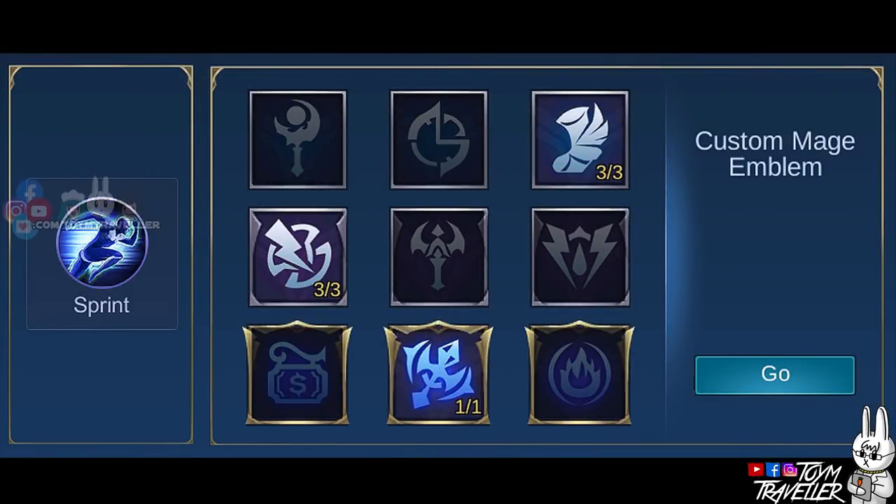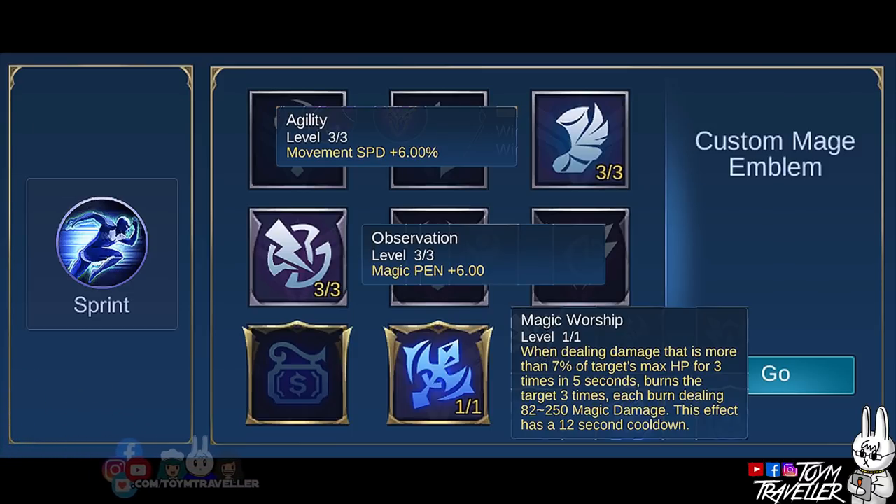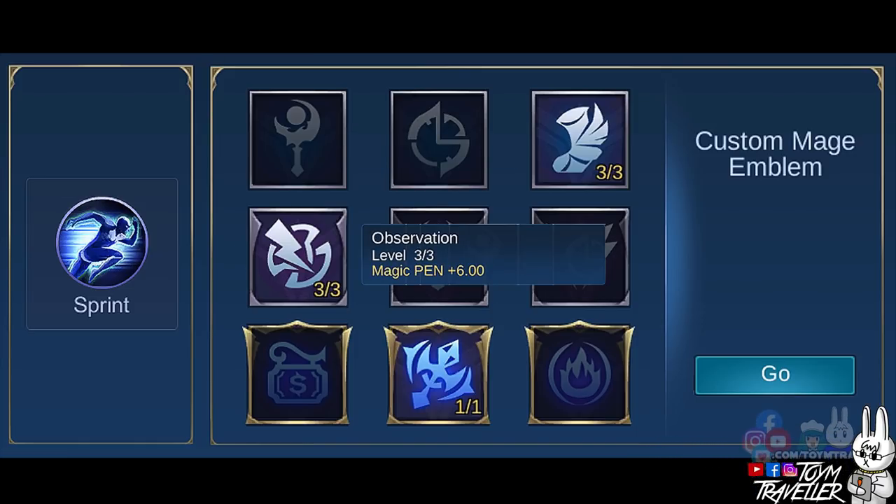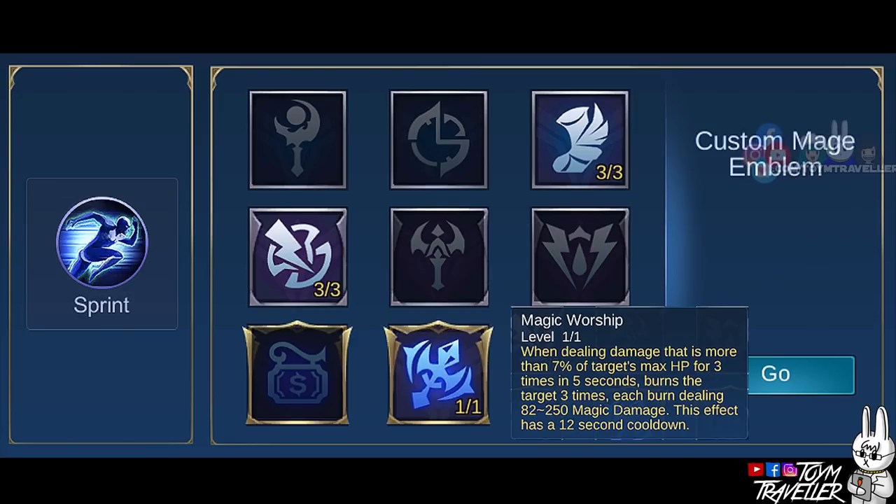You can consider two emblem sets depending on your role. If you are going for a Mage role, the best emblem set is the Custom Mage Emblem Set. Set Agility to max level for additional movement speed, and Observation to max level for additional magic penetration. Get Magic Worship to deal more magic damage — when dealing damage more than a certain percentage of the target's max HP three times in five seconds, the target receives a burning effect for three times, with a 12-second cooldown.